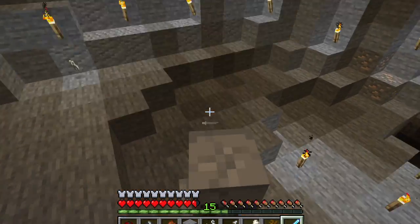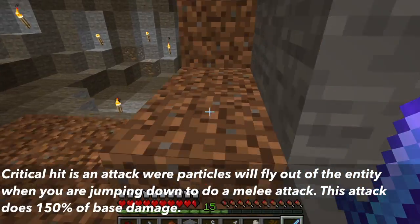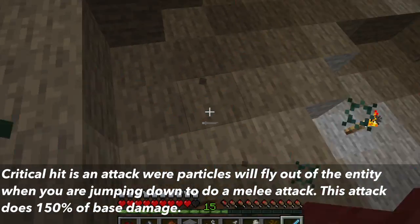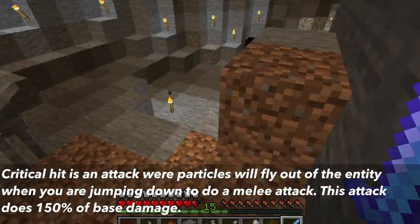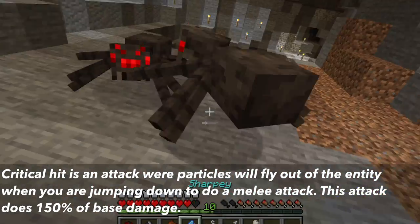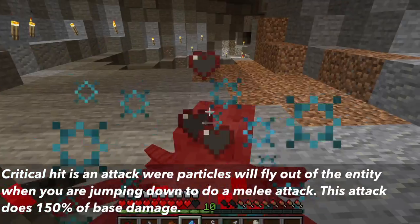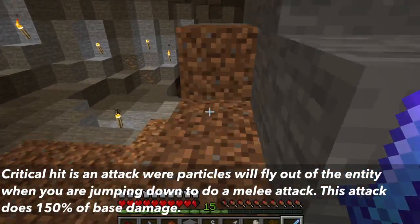One of the other factors in smite is critical hit. This is an attack that gives extra damage — small particles will fly out of the entity when a critical attack occurs. This affects any damageable entities. In melee combat, this is when the player jumps down and, in the motion of going down, hits the mob. This does not occur when jumping up, so the attack will do 150% of base damage.